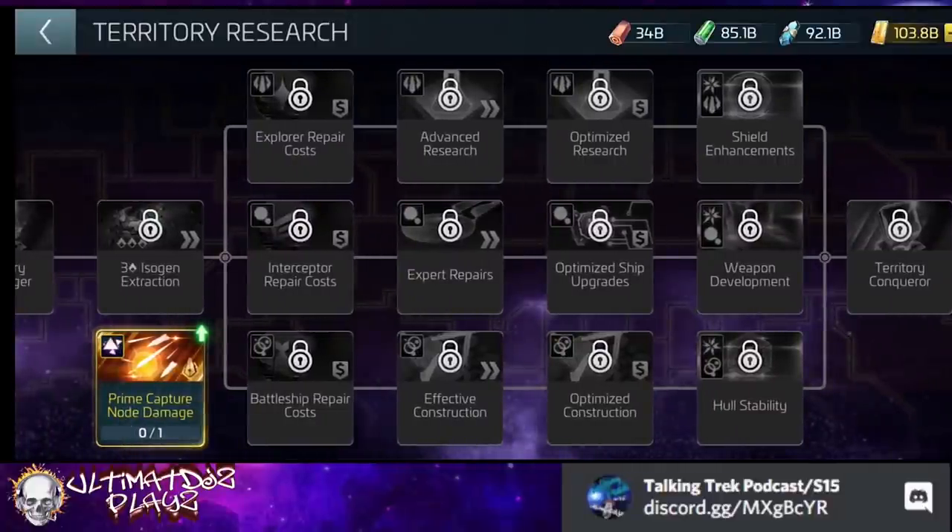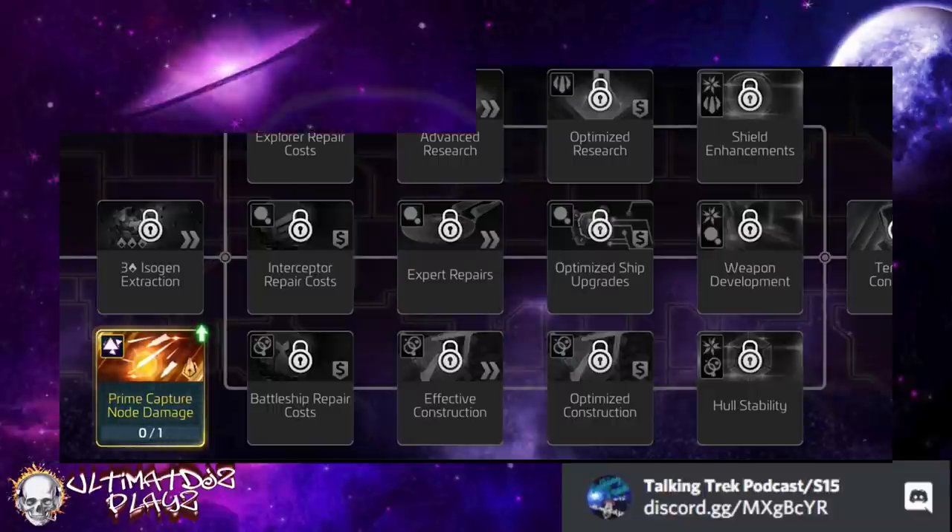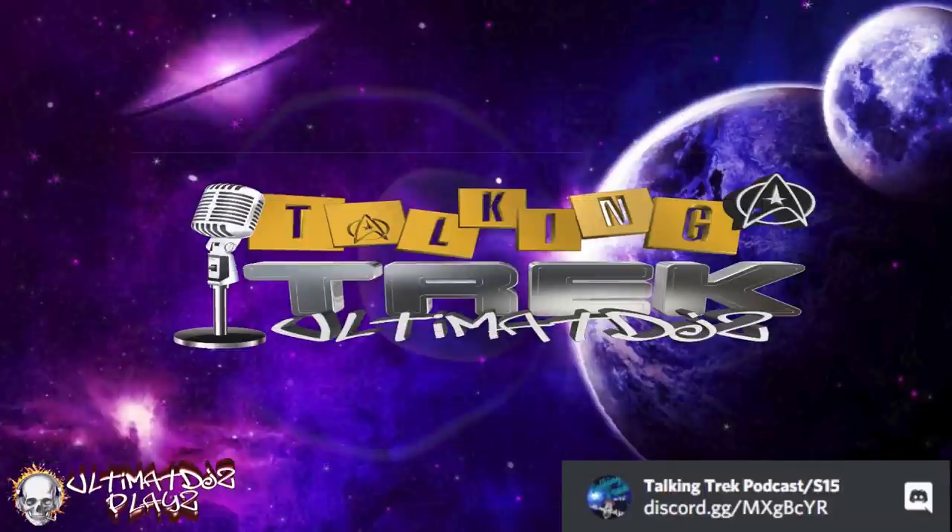You can find more about diminishing returns in our earlier video called Research Deficiencies. As for what this research is going to cost — thankfully no G2, G3, or G4 crystal, ore, or gas at all. All new currencies and new materials are used for these researches — we'll cover those in a minute.